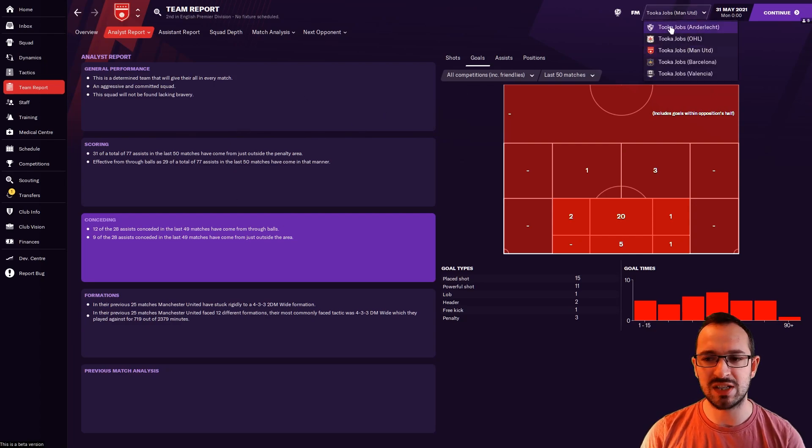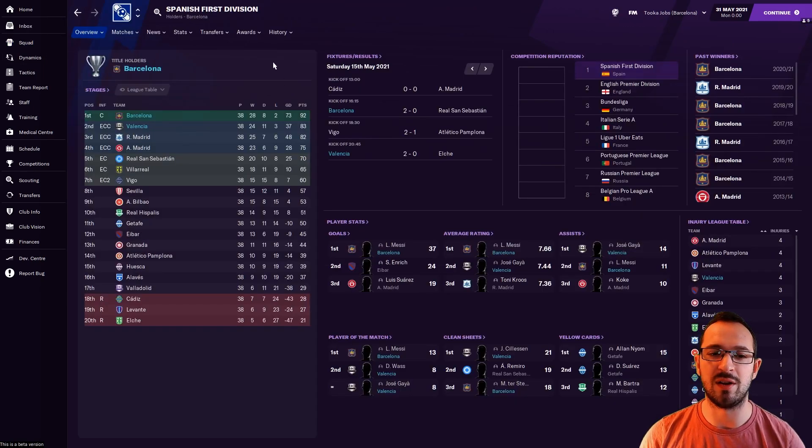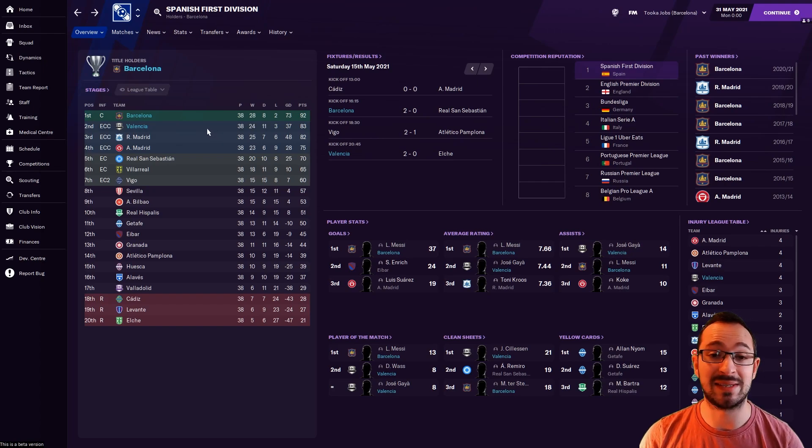On to Spain — Barcelona and Valencia. Barcelona came first; with plug-and-play quality they were always going to. Valencia are the overachievers — predicted seventh, they came second, beating the likes of Atletico Madrid and Real Madrid. Nine points behind top spot, but that's just the quality of Barcelona.